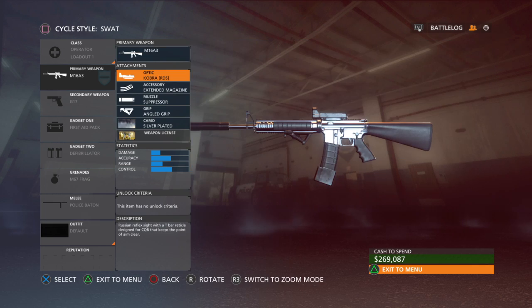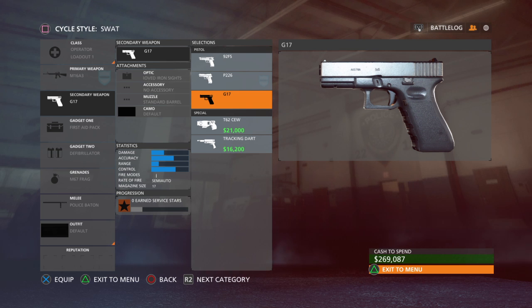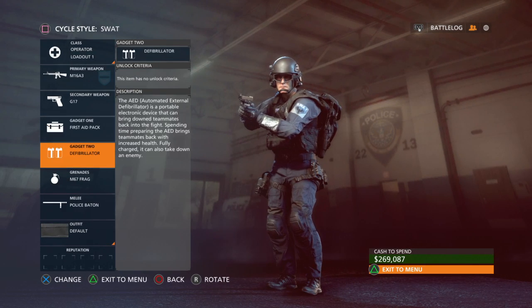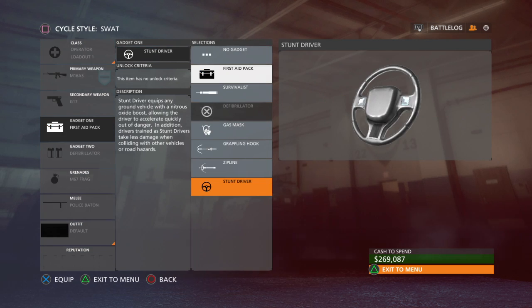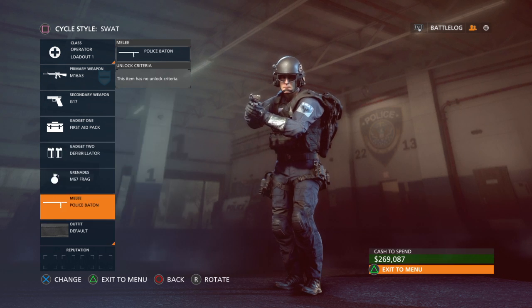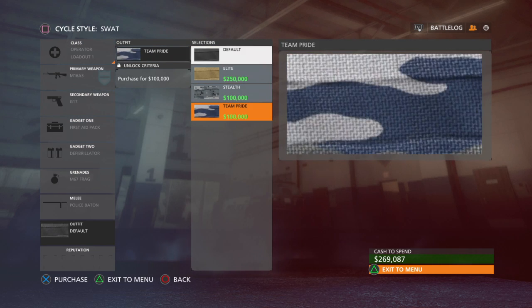The G17 is the special unlock pistol for the operator class and it's better than the standard options, so use that if you're going to use a pistol. The two gadgets you have to put on are first aid pack and defibrillator — those are musts. If you're playing Hotwire and want to use stunt driver, put it over the first aid pack. These two gadgets are what you need if you're going to be a medic on the battlefield.